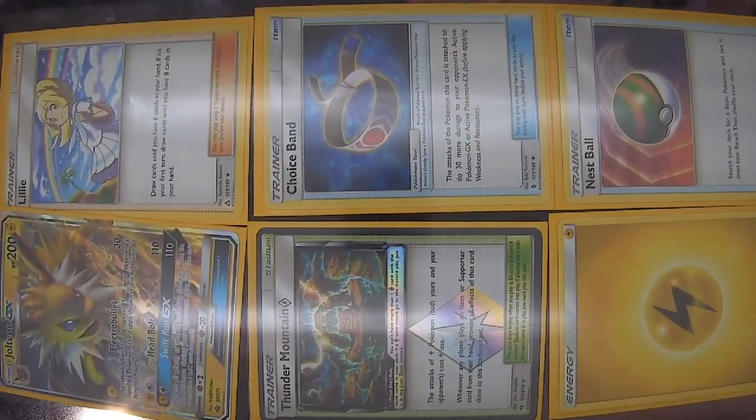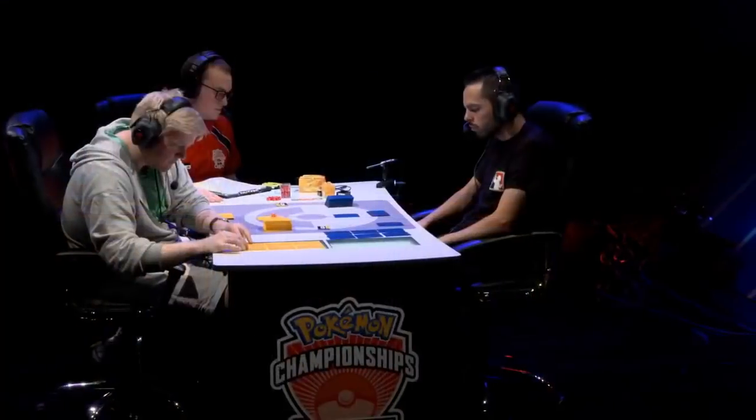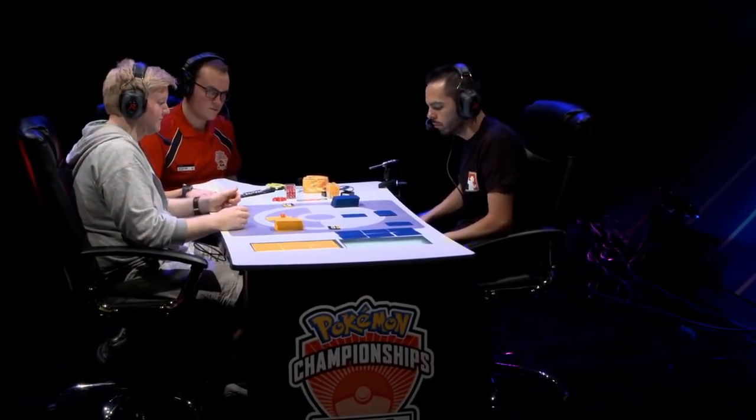He's really subbed out a lot of those switching cards. He's not playing as many Escape Boards, as many Switches, as many Escape Ropes. He's just using Zeraora and Energy Switches to move his Pokémon around.